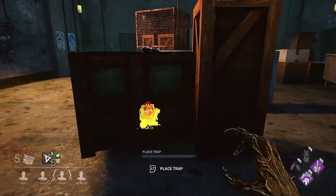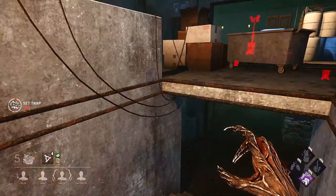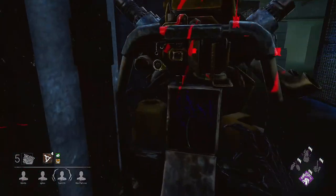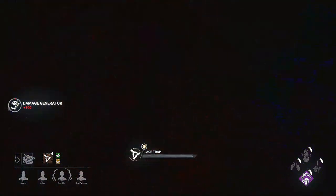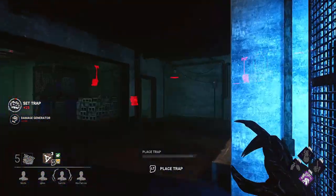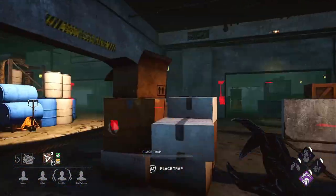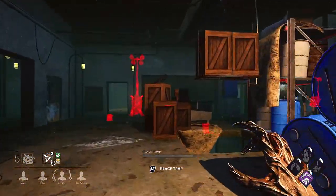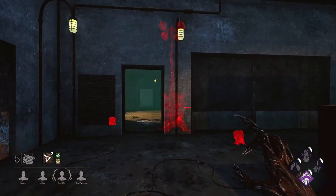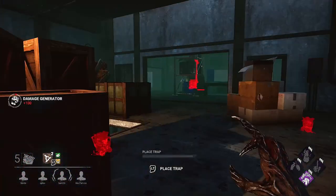I've seen lots of players hook a survivor and then decide to stick 10 traps around them — this is not productive and probably won't help you at all. If you want to trap a hooked survivor, put the trap a few steps away and go hunting the rest of the survivors. Also, don't try to trap the whole map — this is wishful thinking and not efficient.